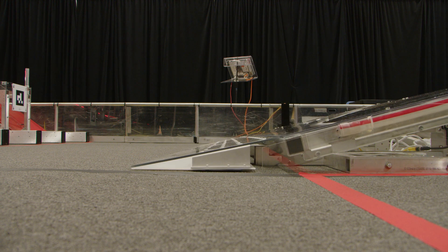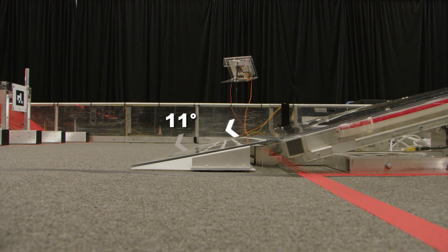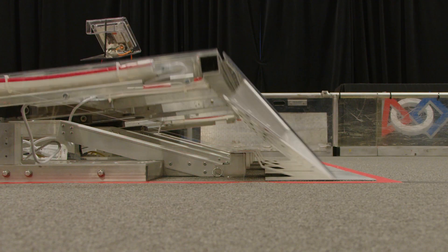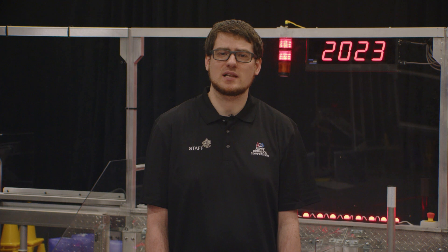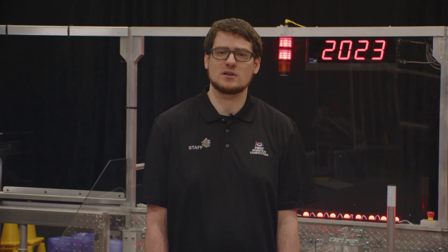When the charge station is fully tilted, the lower ramps are 11 degrees from the carpet, the top surface is 15 degrees from the carpet, and the upper ramps are 71 and a half degrees from the carpet. The lead-in ramps allow a robot to drive directly onto the charge station without having to use an actuator to tip it.